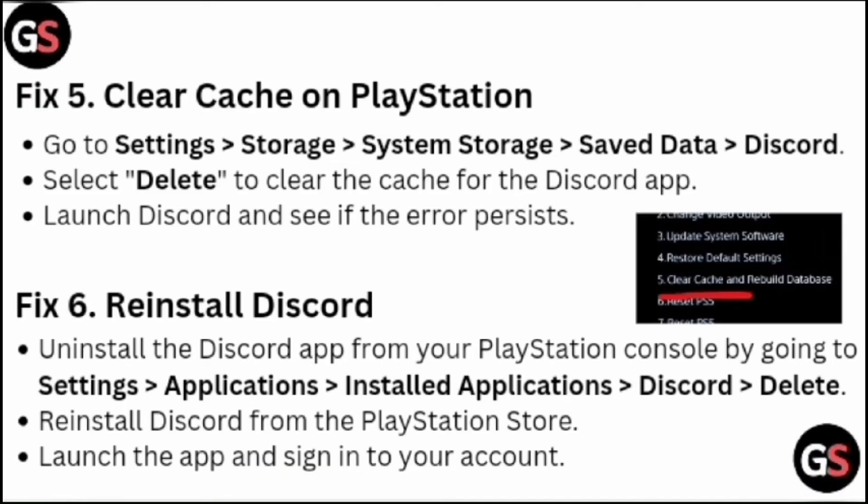Fix five: Clear cache on PlayStation. Go to Settings > System Storage > Saved Data > Discord, then select Delete to clear the cache. Launch Discord and see if the issue persists.